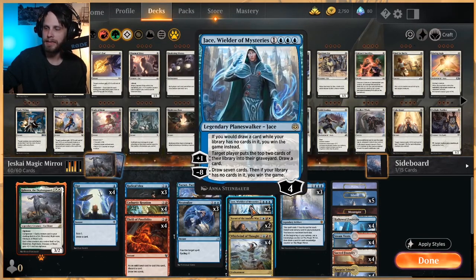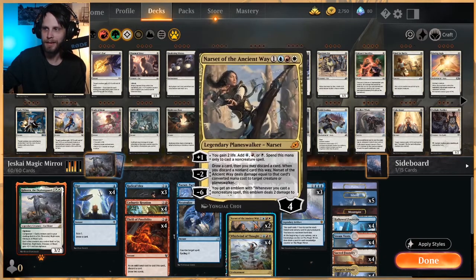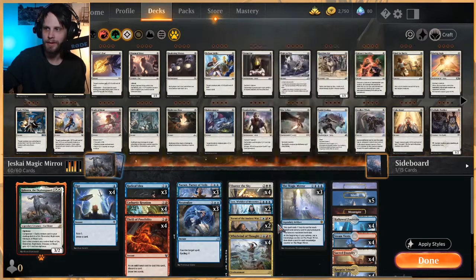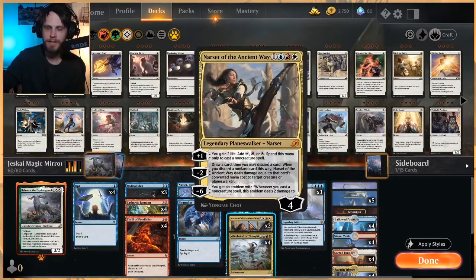Jace, like I said, is kind of the main win-con here. We do have it as a two-of, which is really nice — having it as a one-of is a bit sketchy, and if you get against the wrong deck this can really be a problem, so having two is nice. Narset of the Ancient Way is here to help us control the board a little bit, gives us some burn, and also helps ramp us. If we're just one mana short, getting Narset down the turn before puts us in good shape.